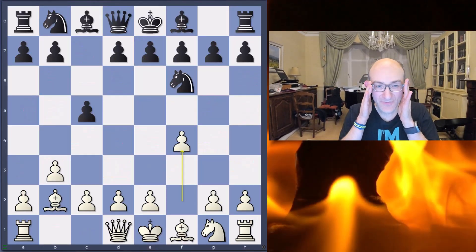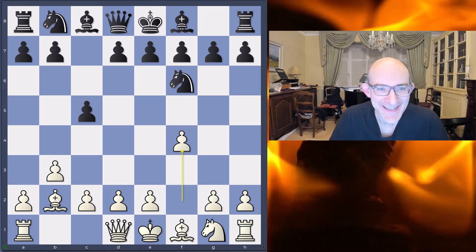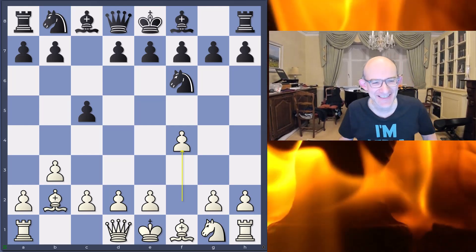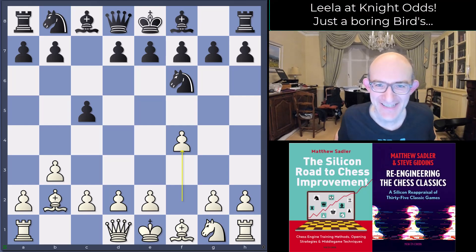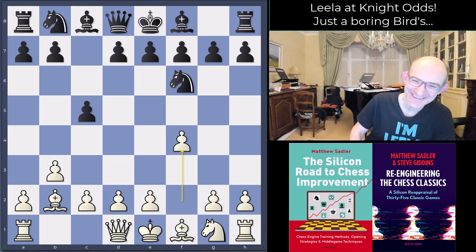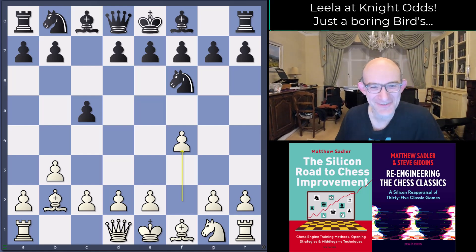Hello everyone and welcome to this video in our Engine Games and Crazy Leela series. I'm Grandmaster Matthew Sadler and we're continuing our look at Leela playing with knight's odds against all comers. This game was played on Lichess against an opponent rated 2579 — Leela is white, black is black — and let's have a look how the game went. It was quite a stunner.